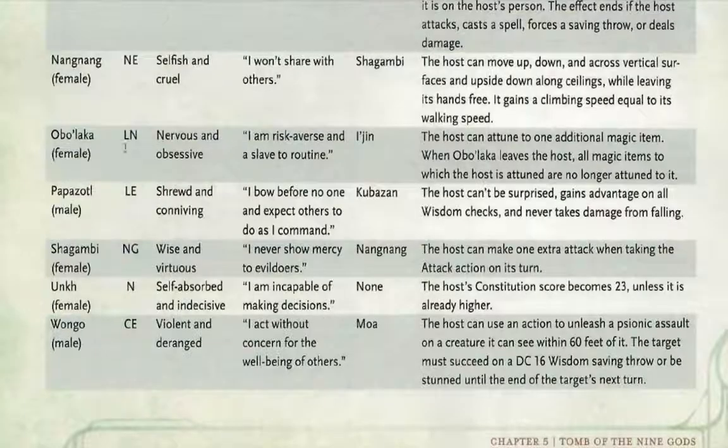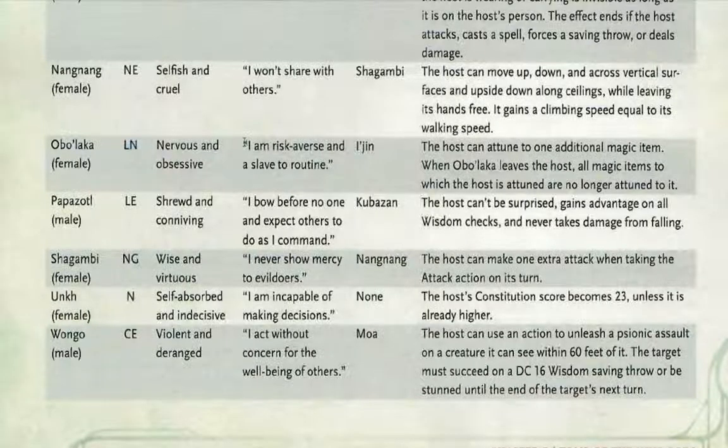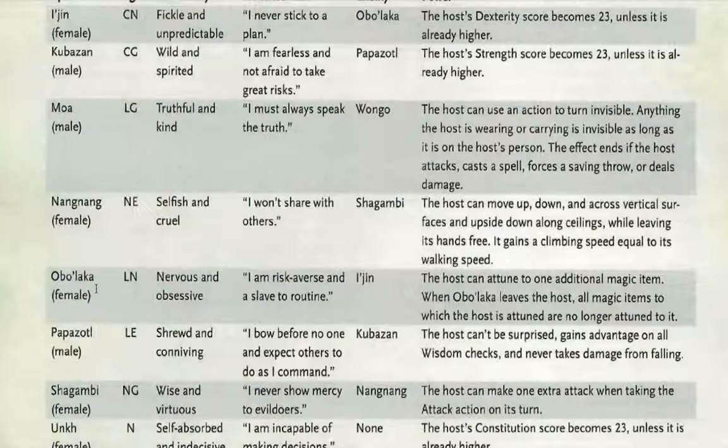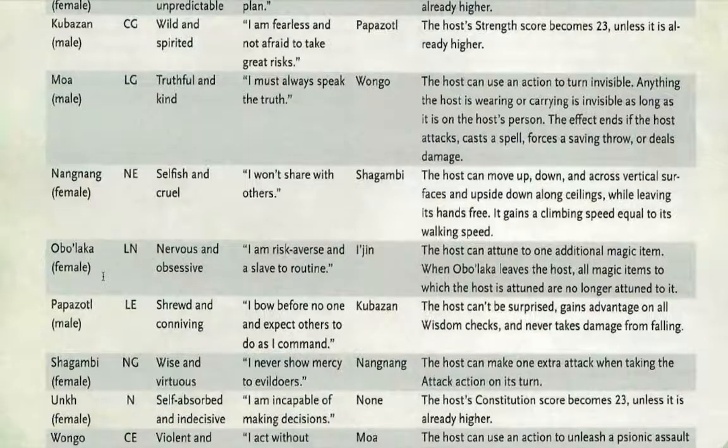Aserak trapped the spirits of nine Trickster gods in this tomb, and they're not happy about it. The spirits are bound within magic items. When a humanoid touches such an item, the Trickster god attempts to inhabit them. With a successful DC 16 Charisma save they resist; on a failed save or by choice they become inhabited. The god acts like an overbearing passenger — the host remains in control but inherits a flaw and a special power. Obelacca is lawful neutral, obsessive and nervous. Her flaw: she is risk-averse and a slave to routine. Her special ability lets the host attune to one additional magic item, though all extra attunements are lost when she leaves. Personally, I think Obelacca's power is the weakest of the nine.